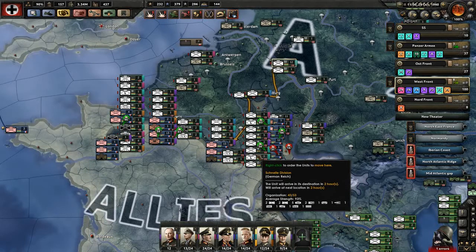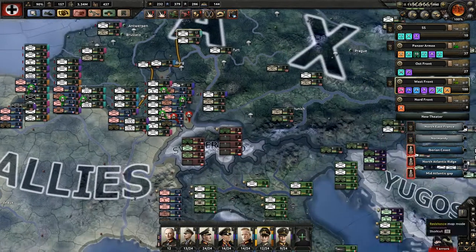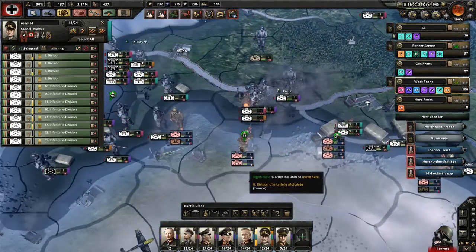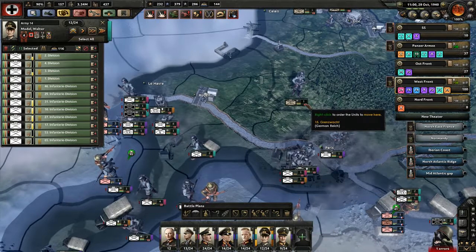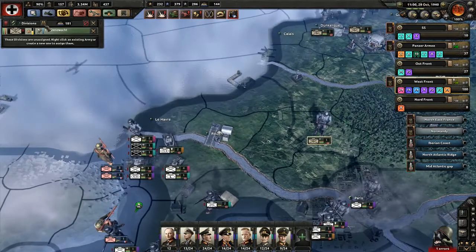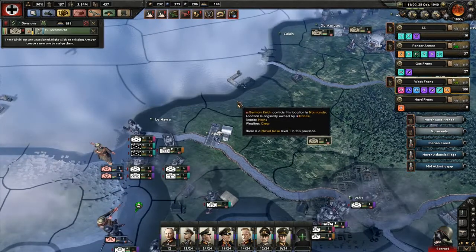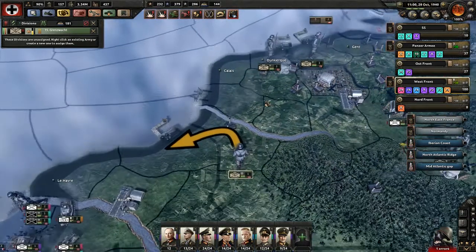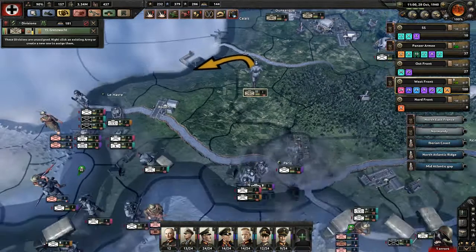Okay, welcome back fellow armchair generals, this is Gamer1745 here with my continuing playthrough of Hearts of Iron IV with Black Ice. We're playing as Germany and we are deep in our invasion of France. Let's occupy the port province and just help discourage any counter-invasions.